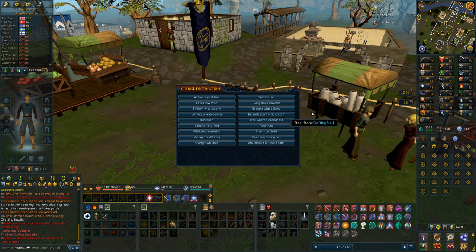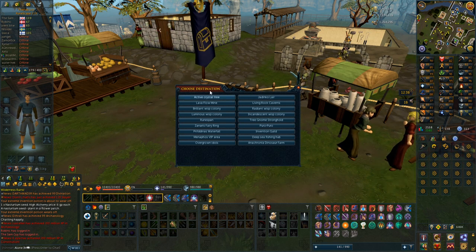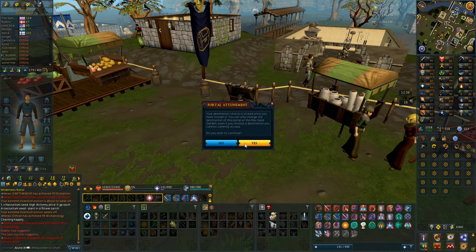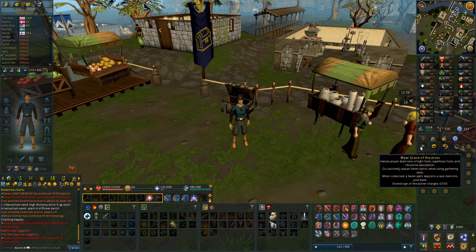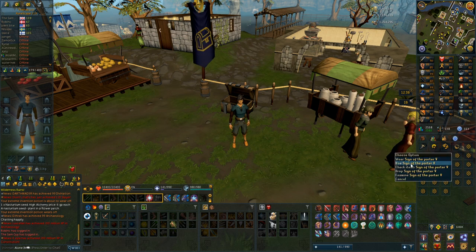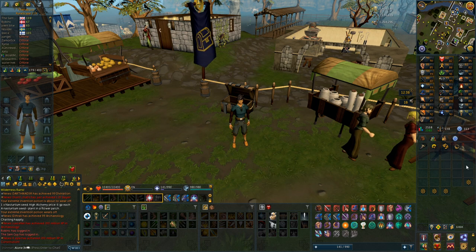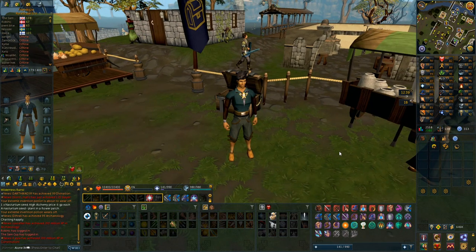Now that I have these items let me explain why they're so good. First, you can set up a teleport on the Grace of the Elves necklace to any of these locations — you can actually have two teleports if you have 15 max stats. I'm putting mine on Jadinko Lair because I want to train woodcutting there with superheat form, which is another benefit — the necklace halves the prayer drain rate of light form, superheat form, and chronicle absorption. It also occasionally spawns a seren spirit, which gives you a random rare drop table item sent to your bank. You can also stack sign of porters in it — up to 500 charges.